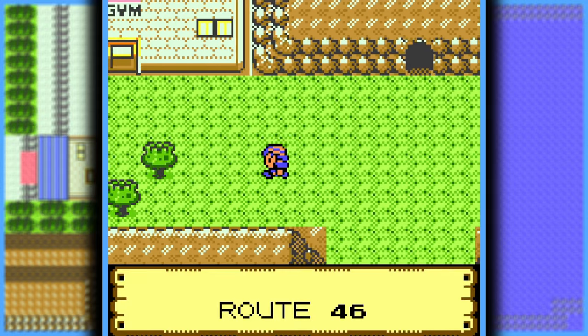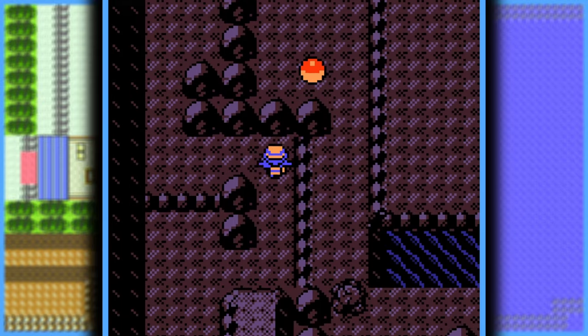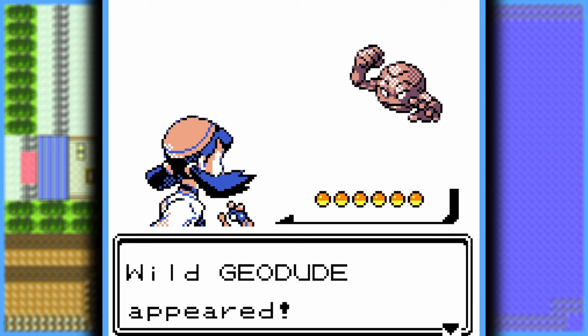Now onto the first gym, which is moved to the top of Route 46. The only way to get through there is through the Dark Cave, where I also happen to find my next teammate — a shiny Geodude. And with my new shiny teammate, I take on the first gym.